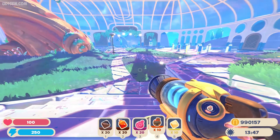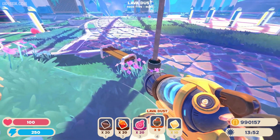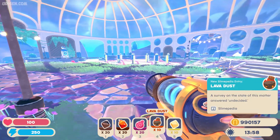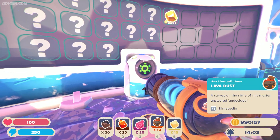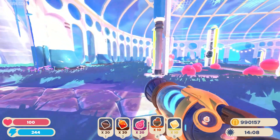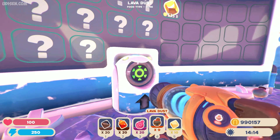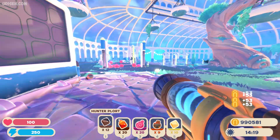Step number one: you spawn here. You can collect different materials — slimes drop in different situations. You can find them on the background. Press right mouse button to suck them up and collect them into your inventory. We have five inventory slots at this moment. Very important: you have money in the bottom right corner — the yellow coin numbers show your money. Find the selling place, press left mouse button, drop items there, sell them, and receive money. Simple.